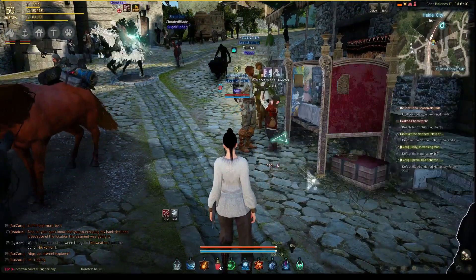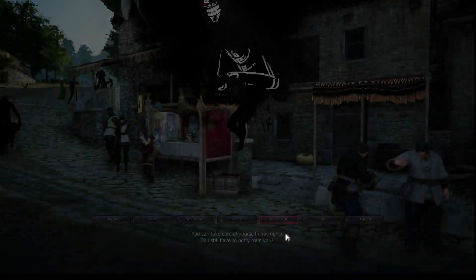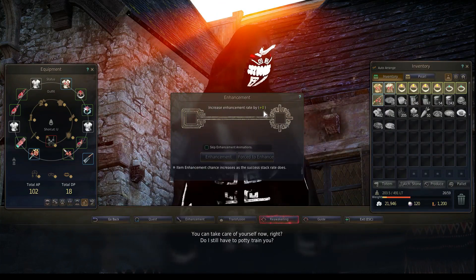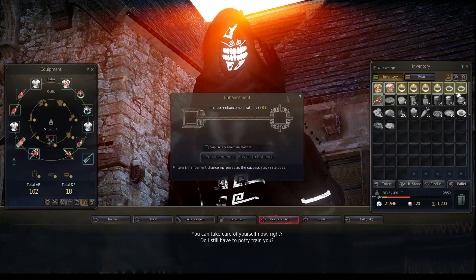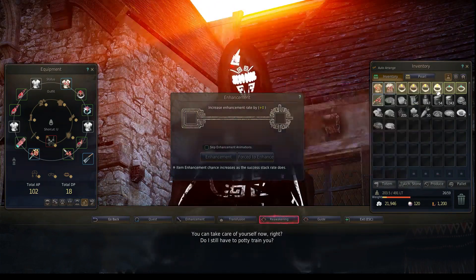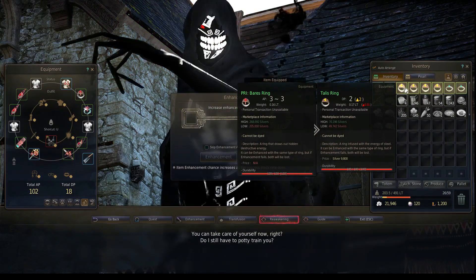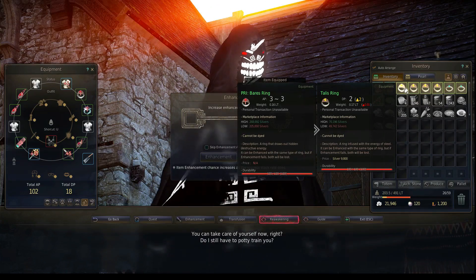So I want to have a lot of failstacks before I attempt that. I'm going to bring up the Black Spirit and look at the enhancement. If you notice, I only have a plus-nothing failstack right now — I have no pluses. I'm going to put in a couple of rings, which you could buy on the auction house or farm yourself, and put those into the Black Spirit enhancement to try to get a failstack. I don't actually want to plus these items up; I want to get my failstacks up.